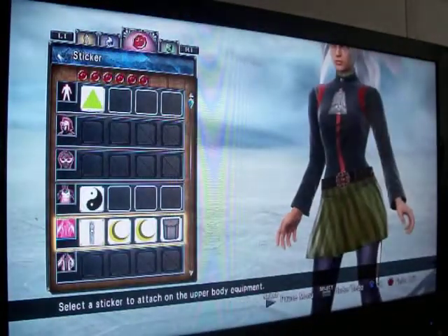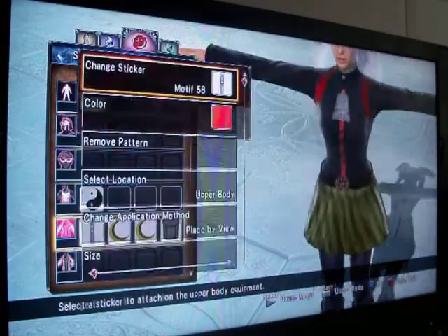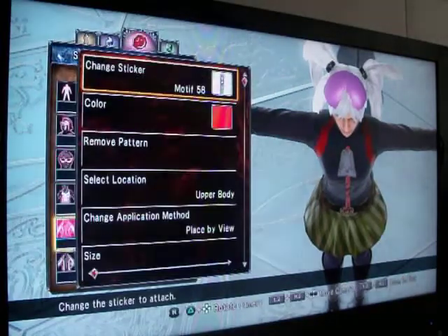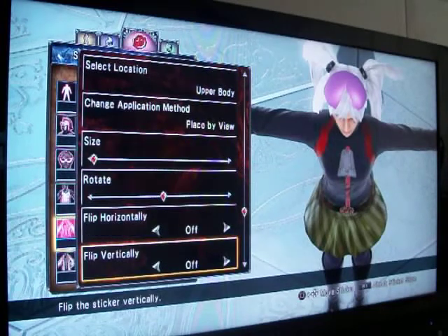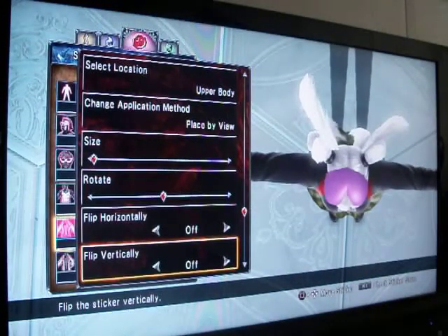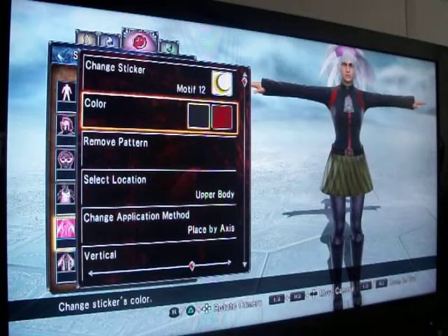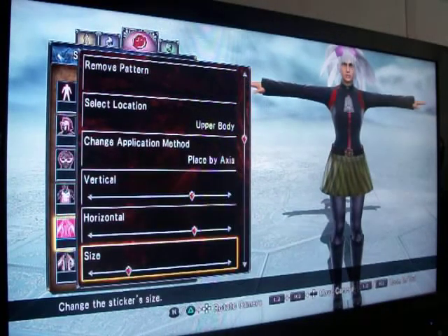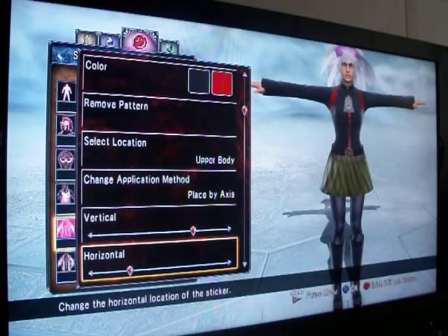This part is the most complicated part of making the character. You have to do this in a specific order — at least these two, the first one and the fourth one. Pick motive 58, which is the zipper, and you want to place it by view. The reason for that is if you try placing it by axis, it really screws up the zipper for some reason, so just trust me — do place by view. Make it the lowest size possible and hold right up on the right analog stick and place it all the way up as close to her head as possible. Then you want to use two crescents. Put the first color as black and the second color as 9-2-24. Place them under these parameters for one of them — this is to get the side of her arms where you can see it's red. And here's the second one, same story, place it under these parameters.